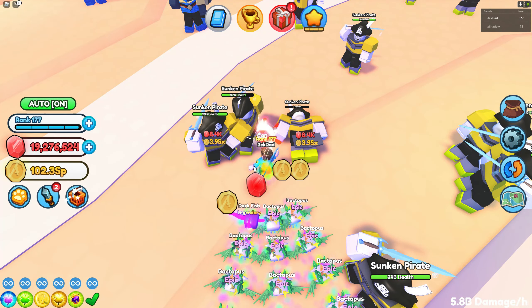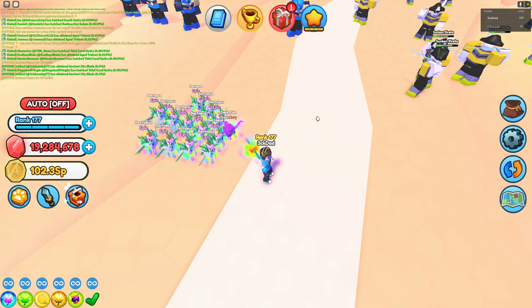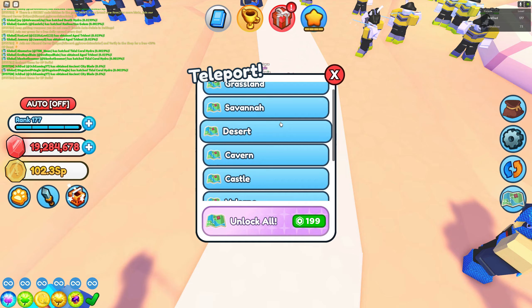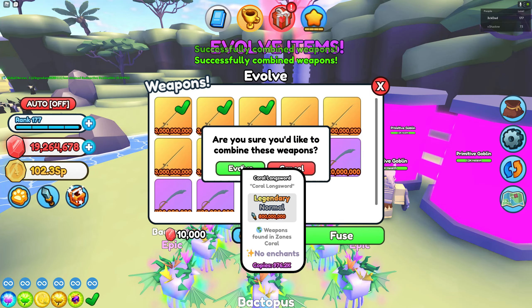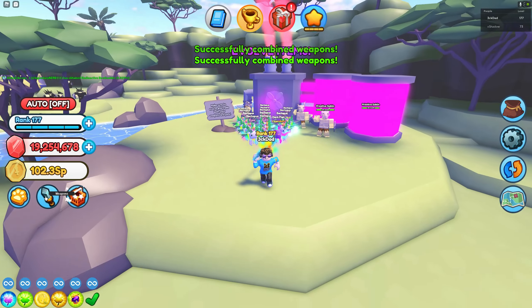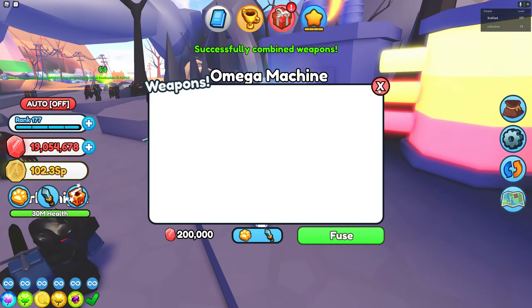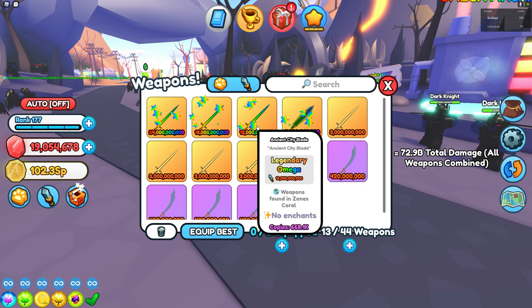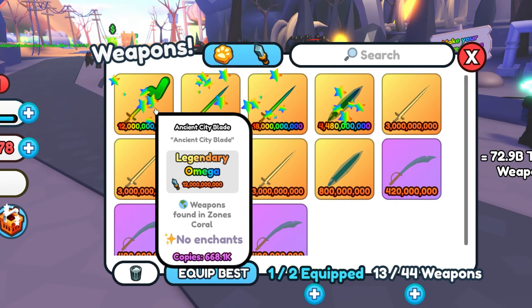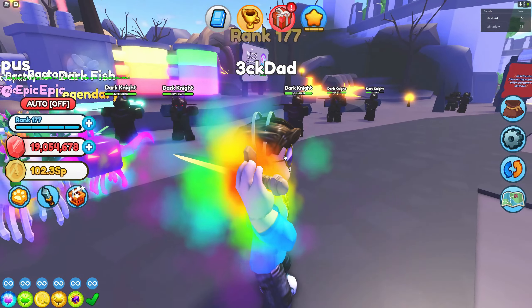Now let's say you've farmed 9 of these already. You just need to do the same thing. So let's auto-up this one first. Now that you have 9 Ancient City Blades, you need to go to Savannah and evolve them — 1, 2, and 3. There you go, now that we have 3 evolved, we're going to the Volcano to make this into an Omega weapon. There you go guys! Look at that — 12 billion damage Ancient City Blade Legendary Weapon. I look so amazing, I love the glow.